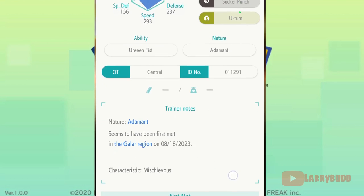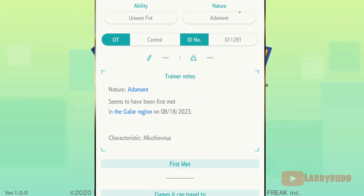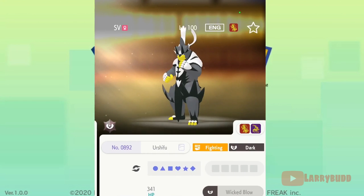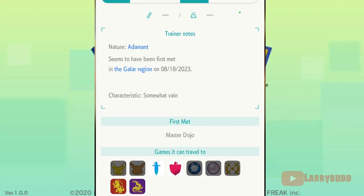The other big difference is when you go to the 'First Met' area. The legitimate Urshifu says 'Master Dojo' — and at the time of recording, Urshifu can only be encountered in the DLC at the Master Dojo. Now looking at the Urshifu genned directly into Scarlet and Violet, the 'First Met' field is just a blank line. Because this Urshifu was genned directly into Scarlet and Violet, it has no record of being in Home, which it needs. Difference one: no Pokeball in the upper left. Difference two: the First Met tab is completely blank.